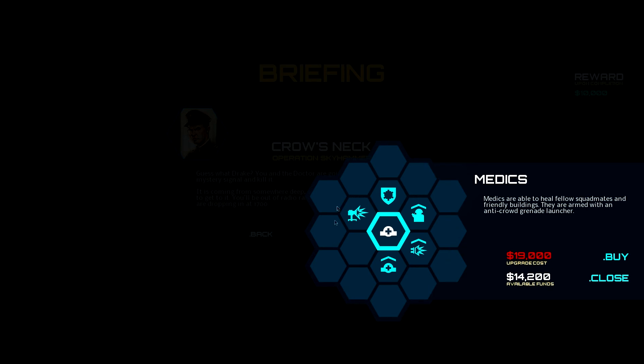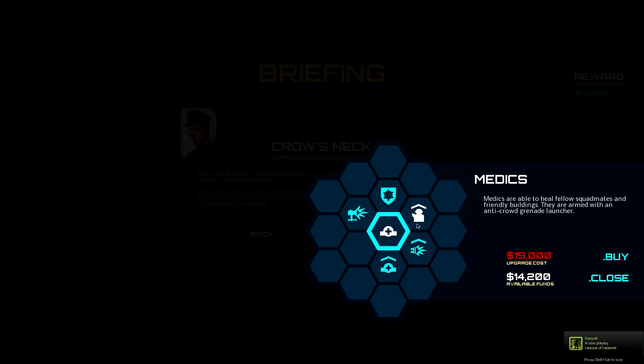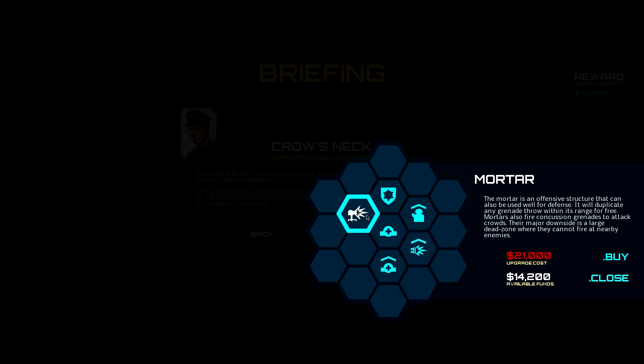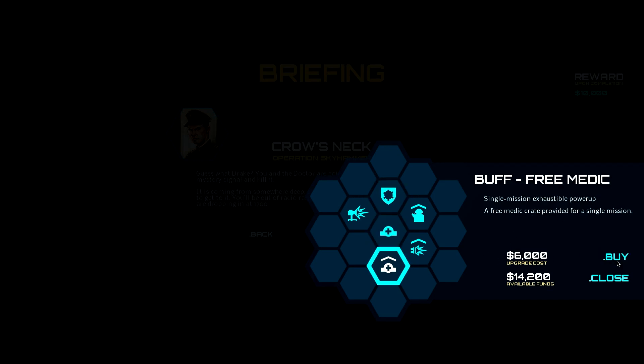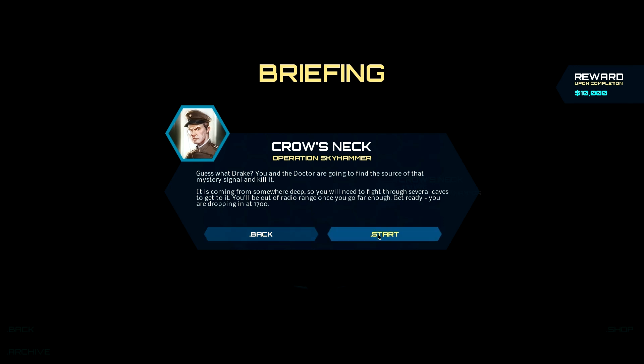Once you progress in the story mode you're going to have various buffs that you can unlock with in-game points that you earn from completing missions, and I believe from playing skirmishes as well. You're able to unlock additional Marines, purchase shotgun-like weapon upgrades, and even obtain a free medic that can heal your people. So I think we'll pick the free medic and we'll get a mercenary — basically two additional people for this single mission alone.